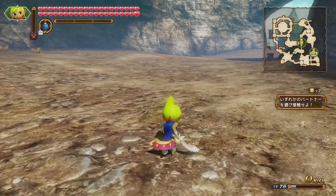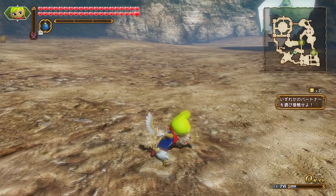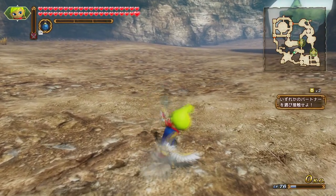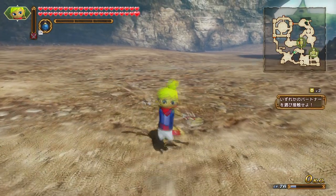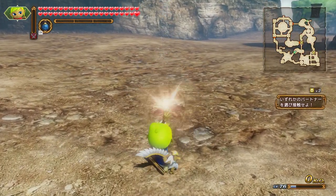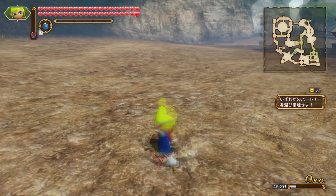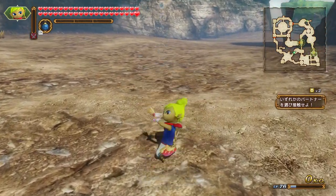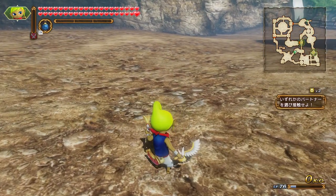Tetra's standard attack string consists of 7 strikes. She will slash her sword to the left, spin and slash again, fire off several shots from her pistol, jump and slash left, do a spin attack forward, let off another barrage of shots from her pistol, and then do a combination of slashes and shots forward. This attack string on the whole is okay — it doesn't really have a lot of range, but it does have a good variety of focused and area attacks.